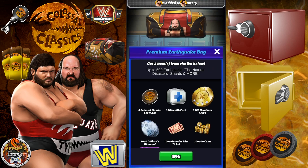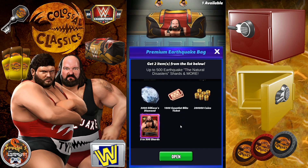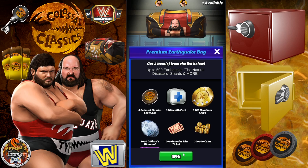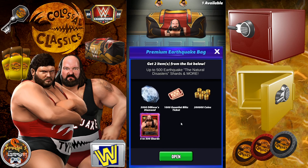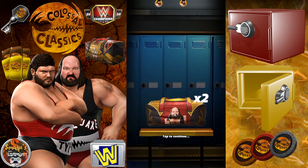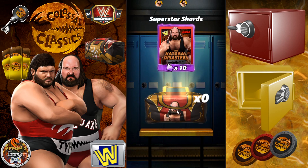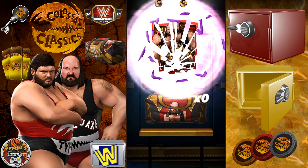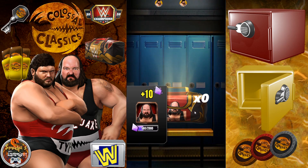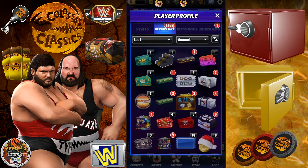Now let's go for Earthquake here. Come on, 500 shards of Earthquake — five to five hundred. Let's go! I'll take the coins, the health packs, and Earthquake. Two hundred thousand coins, 10 shards of Earthquake. So how many shards do we have now? Five hundred and seventy out of two thousand.